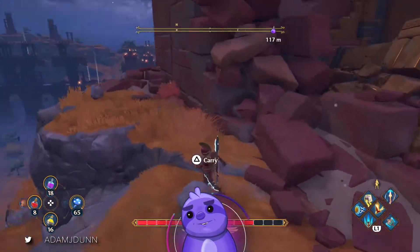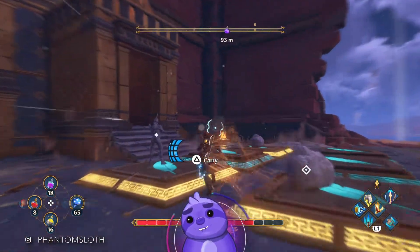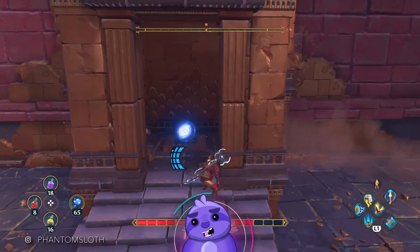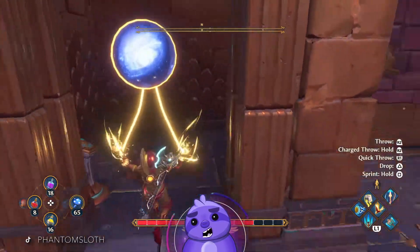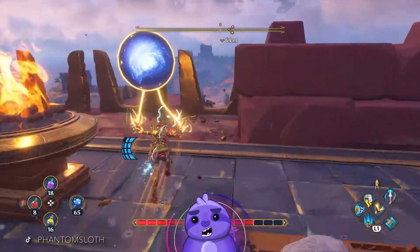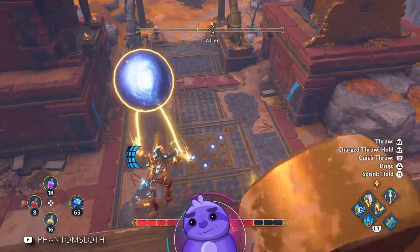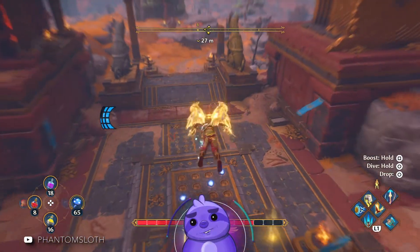If you don't have the phosphorus clone, you can get two more rocks over here on this side. But you should have phosphorus clone — you absolutely 110 million trillion billion percent should have that. It's pretty essential. I got it late like a goof, but you want to make sure you have it so you can easily walk your way through these puzzles.